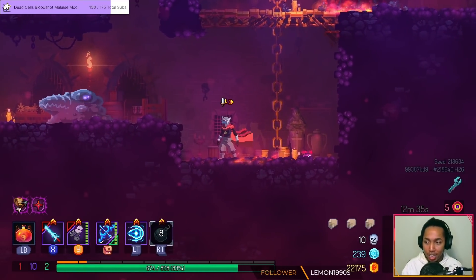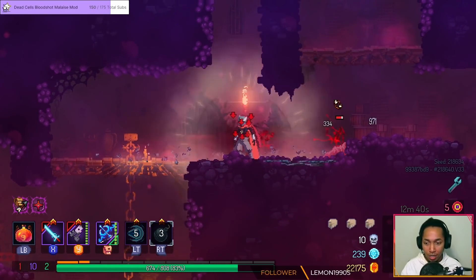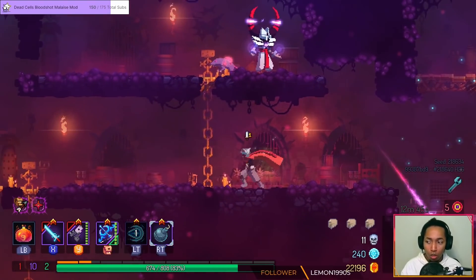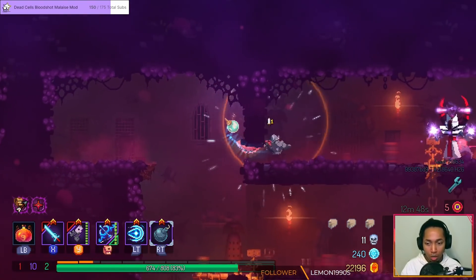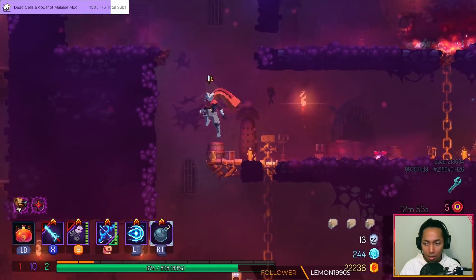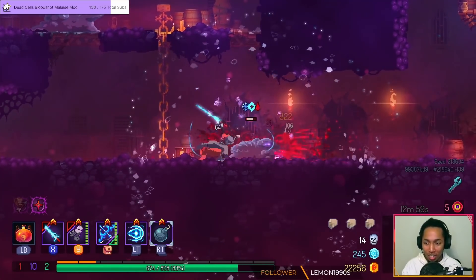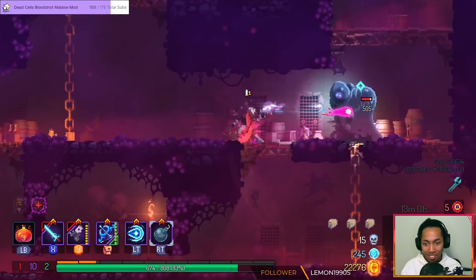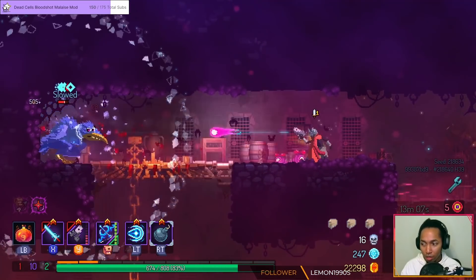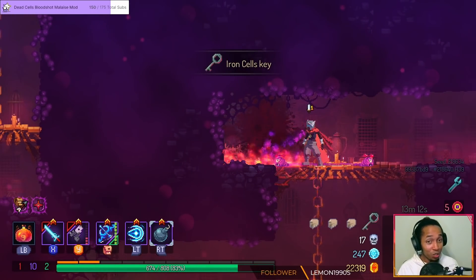So I chose this map because I think Prison Depths is really, really hard with this. This fights crabs really easily. The only thing this can't really fight well are birds. But then again, nothing can really fight birds well. So we're making the executive decision here. I guess that's how you fight the bird — you just shoot it.